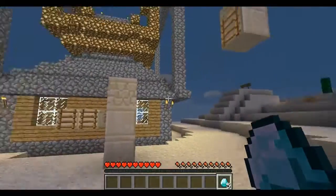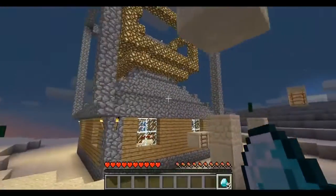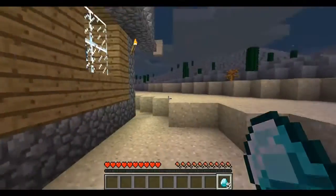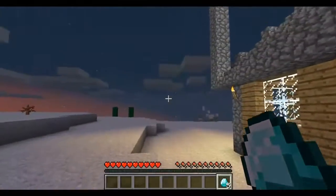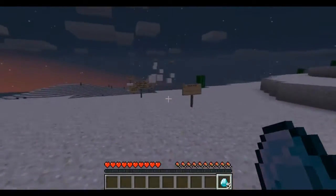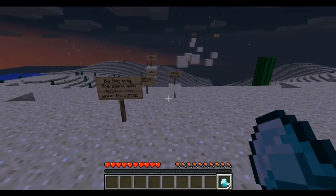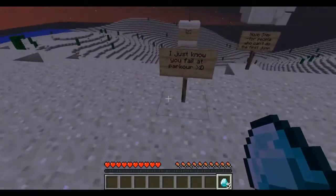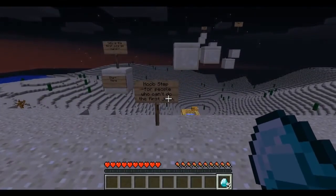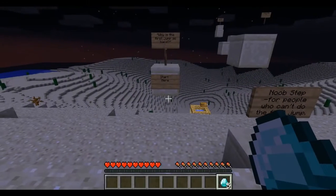I don't think this leads anywhere — that's just like a block. Maybe they just wanted me to find the diamonds. But I think we've got to go forward. Let me know if I'm wrong. I tend to make mistakes in these kind of maps. I'm not the most observant person. You'll tell me in the comments if I miss something. Someone recommended a map for me that looked like it was just for the Xbox 360. I just know... it says 'you fail at parkour' — that just hurts. Noob step for people who can't do the first jump. I'm not going to step there then. I'll just do it.